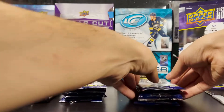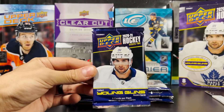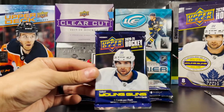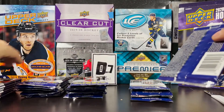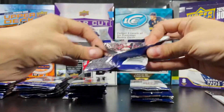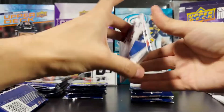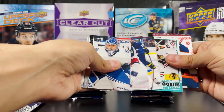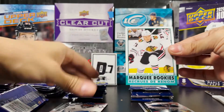Taking a look at the packaging — nice colors on this one. Going from right to left, let's go. Good sign on the back, we already got a Ryan Hartman but that's base. And we got a Philip Kurashev Marquee Rookies — nice little card there.